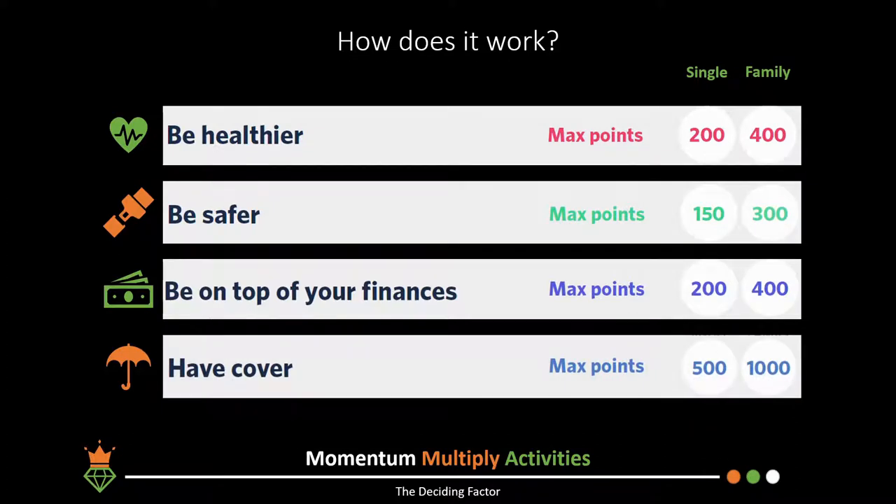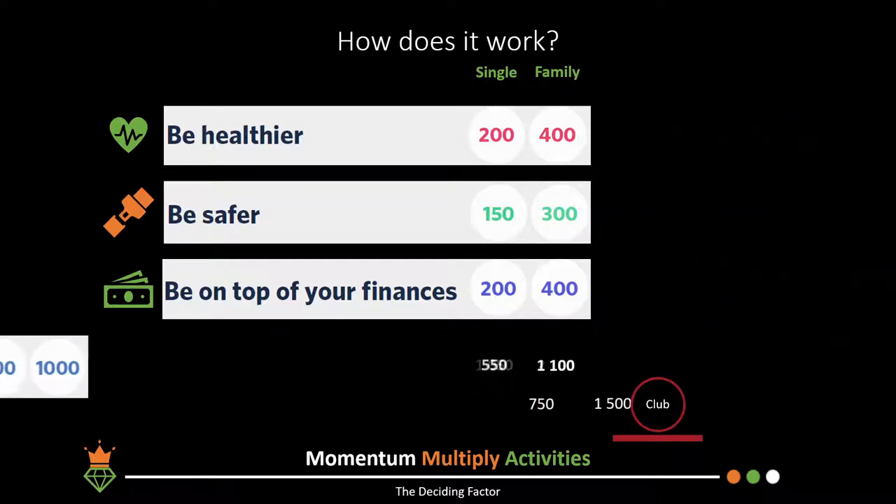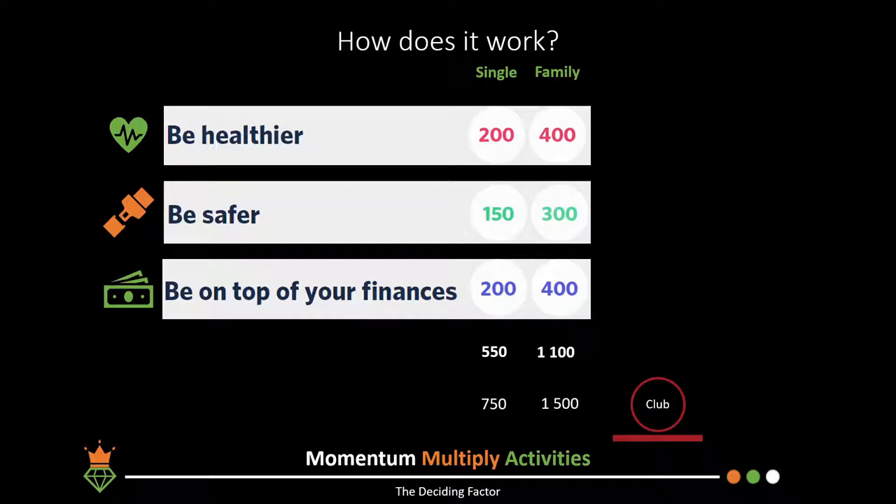The total number of points available is up to 1,050 points for a single member — more than adequate to reach private club, which only requires 750 points. The same applies to a family profile, requiring a total of 1,500 points. However, if you remove the 'having cover' points, you will only achieve 550 points for a single member, meaning you won't be able to reach private club without having some sort of cover with Momentum — at least two or more products.